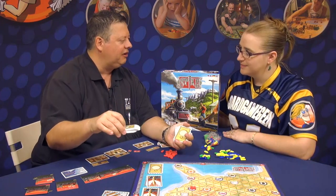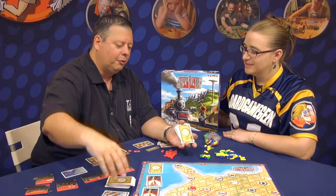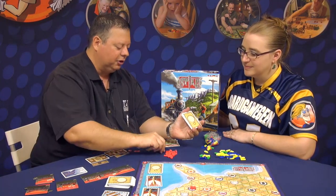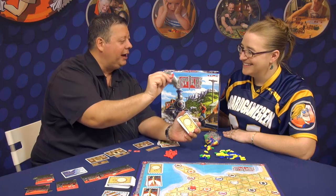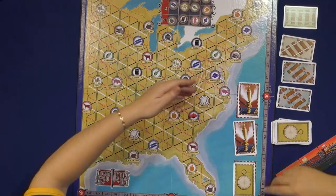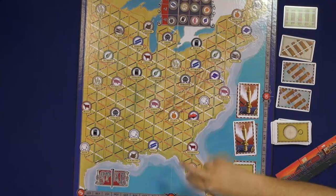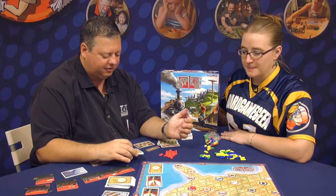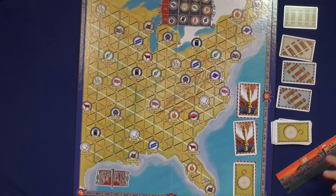Each round is basically going through this deck of rail cards. The rail cards are what allow you to build onto the board with your little tracks — the cool little tracks that we have here. Rail cards have different colors and symbols, and they match the different types of rail directions on the board. You also have a little locomotive as your score piece, and another little locomotive somewhere around here.